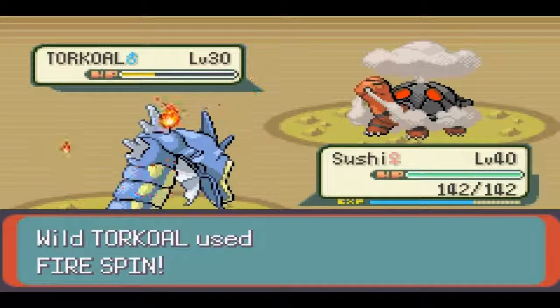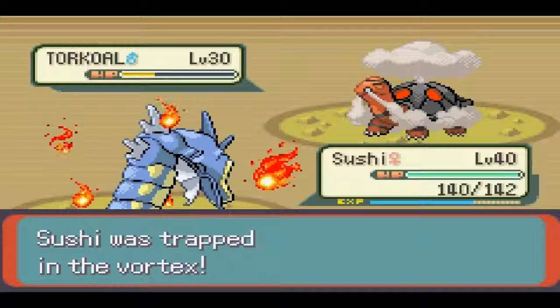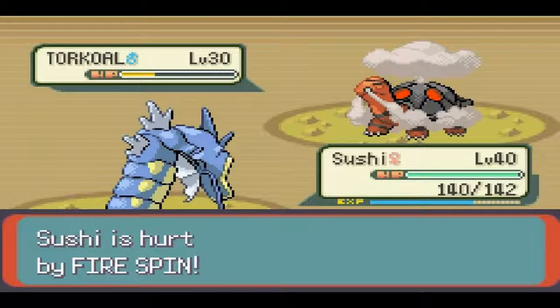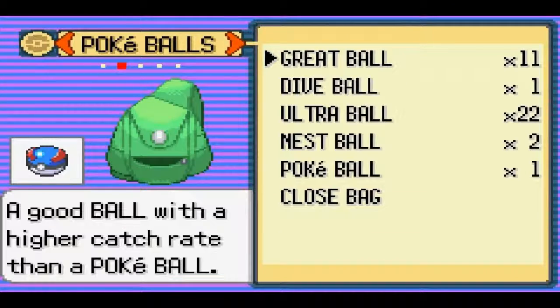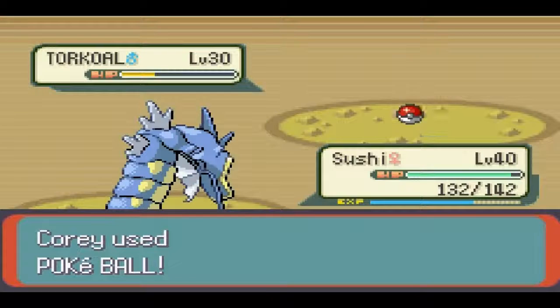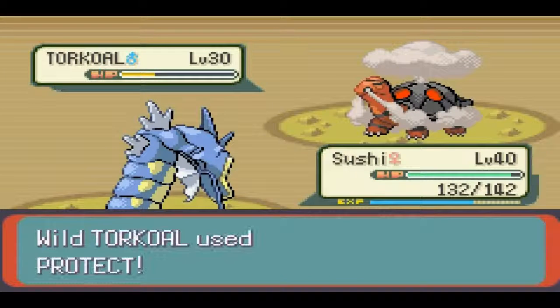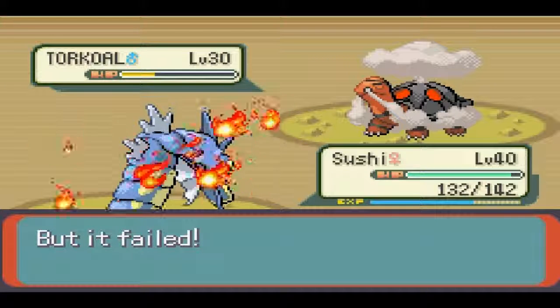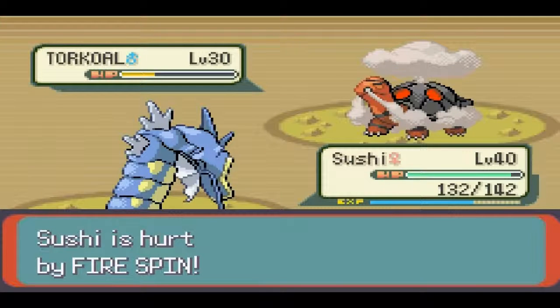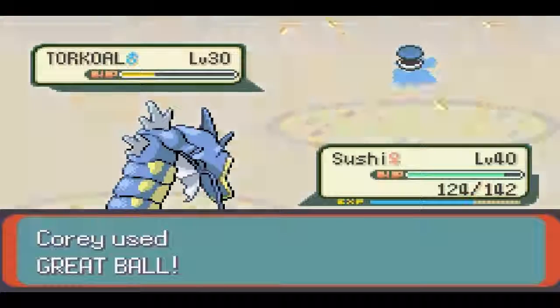That did almost nothing. I'm wondering if Twister is going to do little enough for it to take one of those. I think I'm just going to start trying balls now. Let's go for a Great Ball. Actually, I'm going to use the Poke Ball that I found all the way in Lily Cove. I'm not sure why they gave me such a weak item so late in the game, but let's just see if it works. Okay, I didn't really expect it to. Fire Spin's just going to keep annoying me after every single turn, so hopefully I can catch this thing before long and continue on and fight all these Team Magma guys.